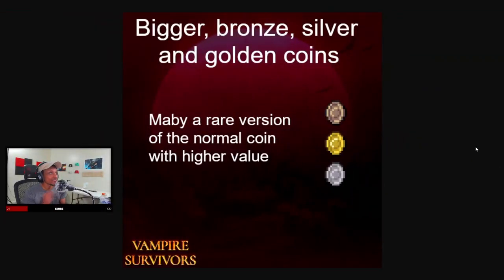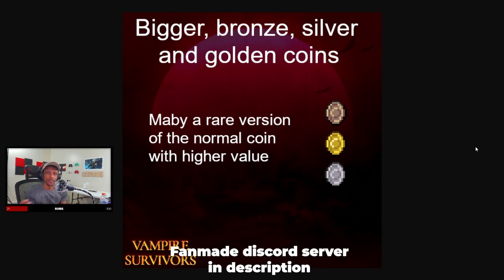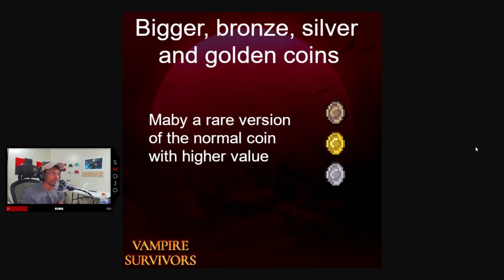The first thing that we have is bigger bronze, silver, and golden coins. These are bigger versions than the coins that we currently have — they might be a higher value, they might be a rarer version, or they might be used in a later map that we don't know of till today. But we do know that these are assets that are inside of the game that could be used later on in the future, so look out for that.